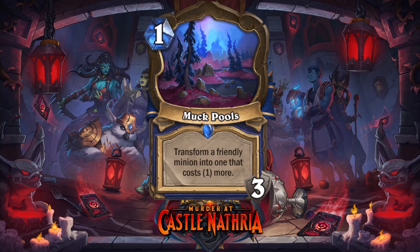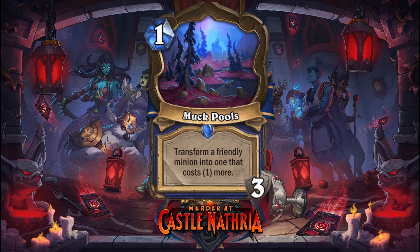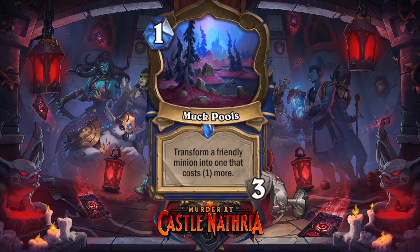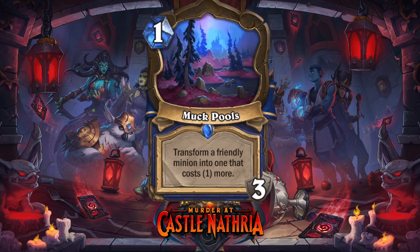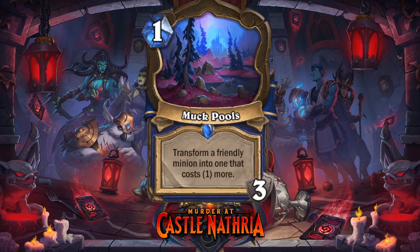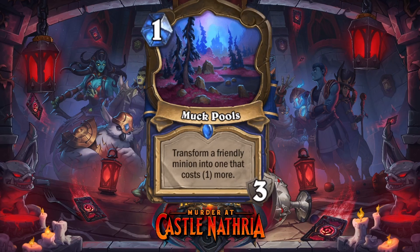Next up is another location: Muckpools, and here is more Evolve synergy — really, really good in my opinion. One mana location with 3 durability, and the effect is: transform a friendly minion into one that costs 1 more. It just Evolves — 3 times, over 5 turns essentially because of the cooldowns. You can set this up for Lady Vajj: play this turn 1, use it turn 2 after you play a minion, then on turn 3 it's on cooldown, turn 4 you play Vajj, use Muckpools on her and you still have your Vajj and a random 5-drop. That seems really good. However, Evolve Shaman hasn't been a thing in duels ever. Maybe we'll get there — there's the Evolve Totem thing, and if Muckpools is up you can evolve Lady Vajj twice. That would be sick.